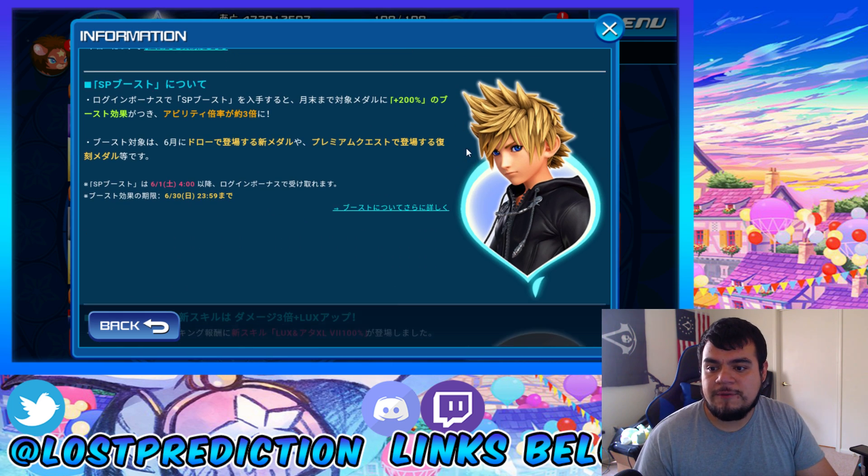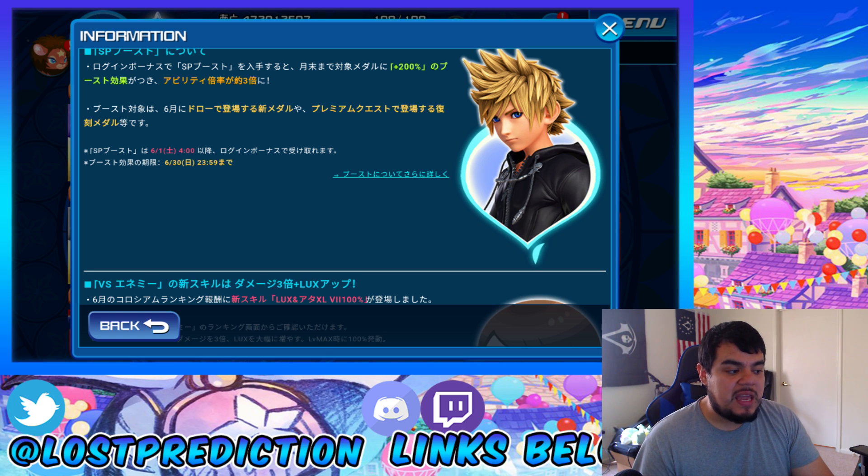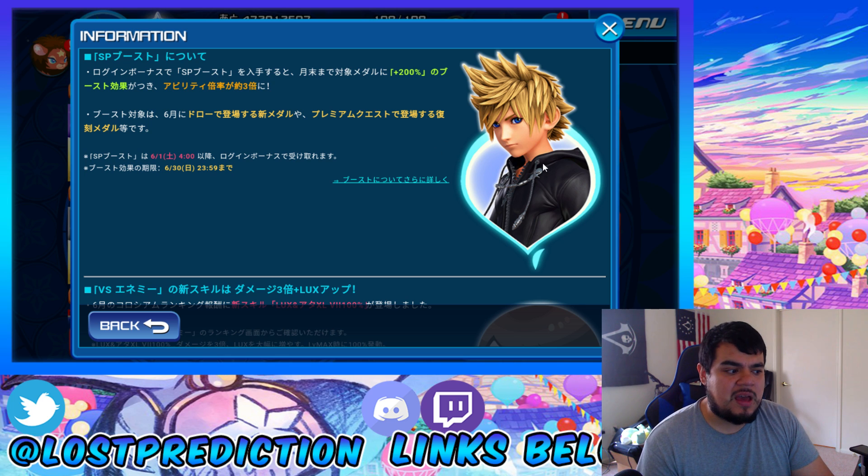Next thing with today's monthly update is going to be an SP boost for this month in Login Rewards. Get SP boost in June in Login Rewards — medals can get a plus 200% guilt boost this month. The medals that will benefit from this SP boost are the Super Burst Kingdom Hearts 3 Roxas medal, as well as reprinted medals which will appear in VIP — for example, the Aqua medal that recently got its upgrade and is now a Tier 9 medal, which is going to be in this week's upcoming VIP. That will also benefit from this plus 200% guilt boost for the month.